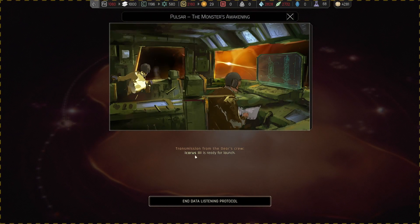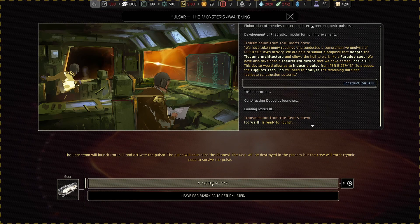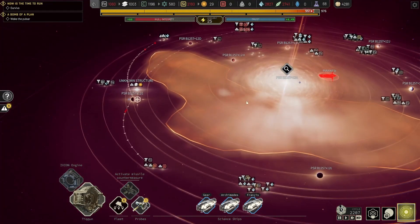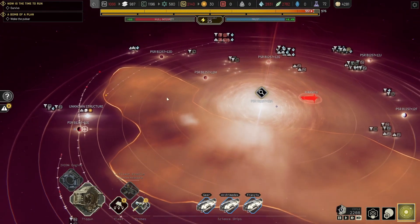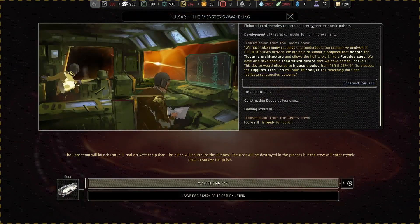Transmission from the gear crew — the Icarus tree is ready for launch. The gear team will launch the Icarus tree and activate the pulsar. The pulsar will neutralize the Piranesees. The gear will be destroyed in the process but the crew will enter cryo pods to survive the pulse. Can't you just put it on a timer and come back home? I still want to wait if I can. I have too much polymer anyway — let's go for it.